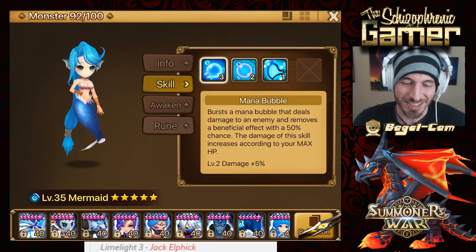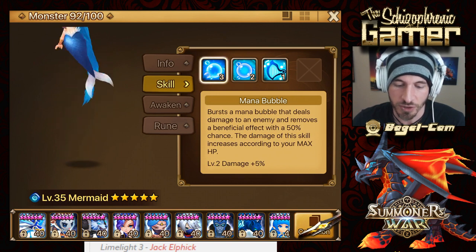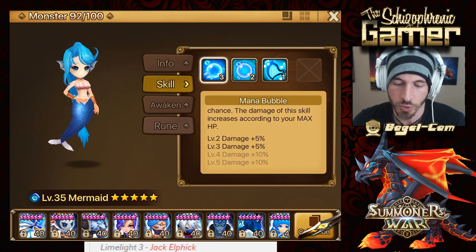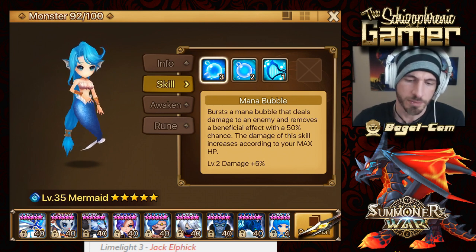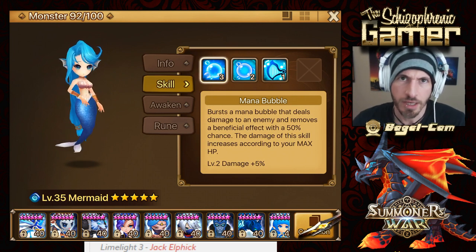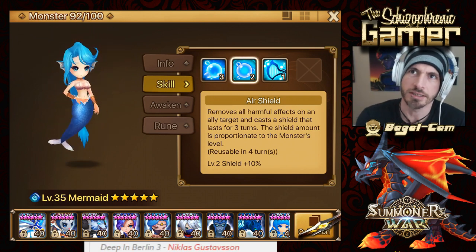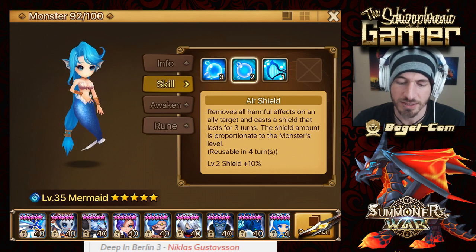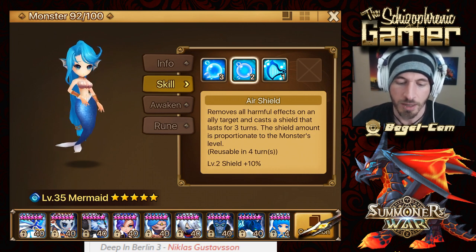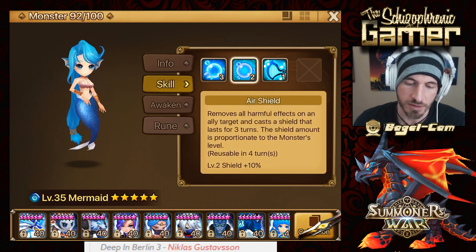Let's check out her skills. I did skill her up. First skill: Monobable removes Beneficial Effect, 50% chance, increased according to your max HP. 50% chance — coin flip, whatever. Same as the other Mermaids. Air Shield removes all harmful effects on ally target, casts a shield, lasts for three turns, proportional to the monster's level, and it's reusable in three turns when skilled up.